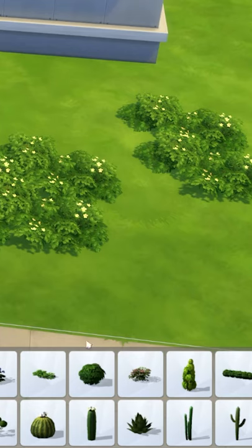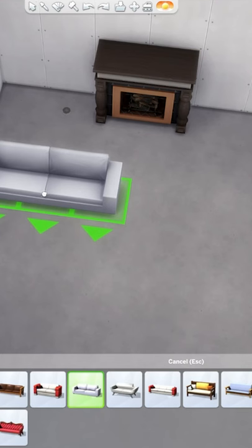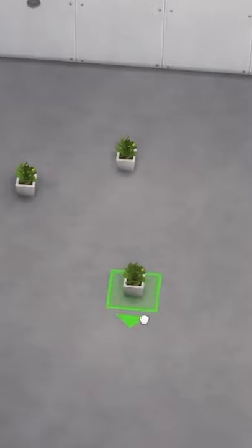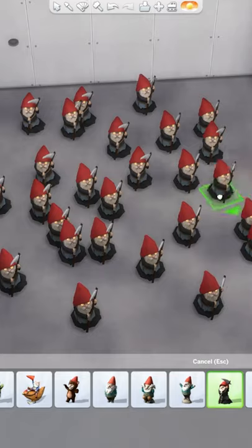This saves a ton of time not having to grab things separately. It's really good for things like landscaping, for decorating living rooms, even just for placing generic decorations. Sometimes you need a lot of gnomes, and all you gotta do is hold Shift.